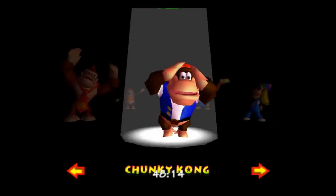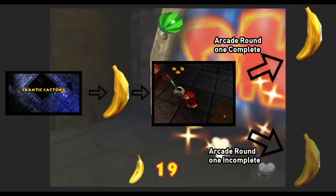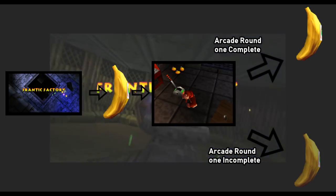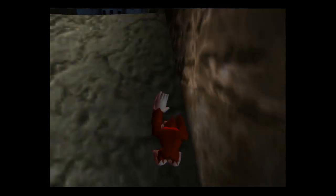Upon loading the map fresh, the arcade round one golden banana is collectible. As soon as you load the arcade area, the game checks whether the first round of arcade is done, and then one frame later, if it's not complete, the banana becomes uncollectible until you complete the round. The same applies for the Hideout Helm medals. The game starts out with them being collectible, until you load certain sections of the Blast-O-Matic, at which point it performs the check. If the barrels assigned to the medal are incomplete, then the medal becomes uncollectible. This works fine unless you turn off the Blast-O-Matic and reload Helm without collecting the medals on the US version.